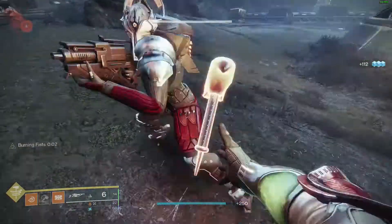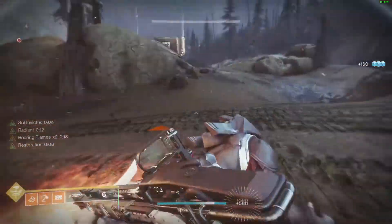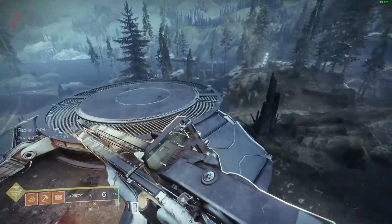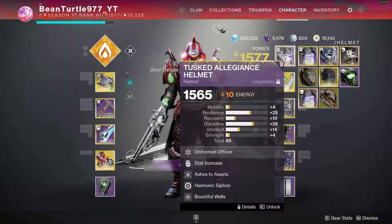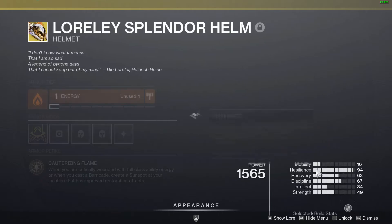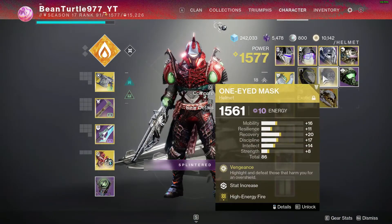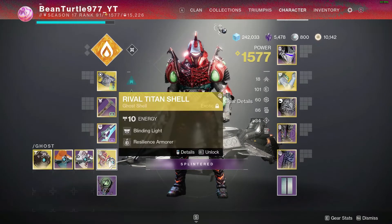It is good to rebind that. On controller I rebound finisher to hold-press, which could cause some issues later — just be mindful of that. Also, if you're doing this today when the video comes out, it is helmet day — go get your Loreley Splendor. This is by far the best one I've gotten. Stuff like One-Eyed Mask and Helm of Saint-14 also exist, and you can focus those for higher stats if you put on an armor ghost shell mod.